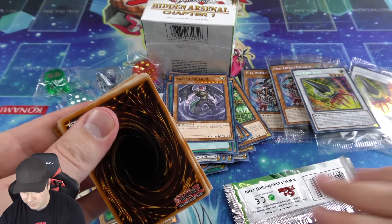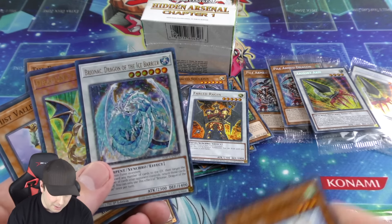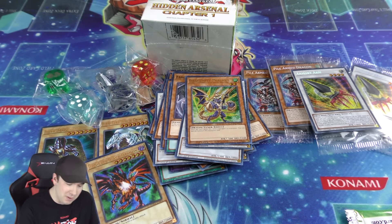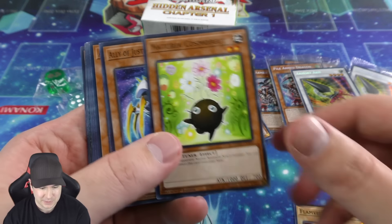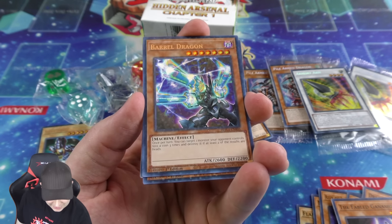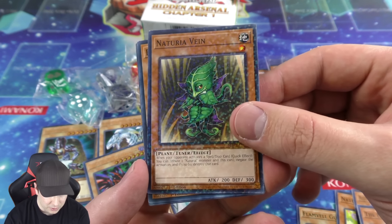Naturia Cherries on the top corner of the booster pack — very cool. Kuriboh, some cool Fabled cards, and a Brionac ultra rare — beautiful looking. I believe this is our third Dragunity Phalanx, which is nice because if you're playing Dracunity you need to play three. That deck is an absolute blast especially if you like synchro summoning. Oh nice — Barrel Dragon as an ultra rare, check that out! That is a classic. Then we have Dragunity Dux and Naturia Beast as ultra rares — very cool, beautiful looking.